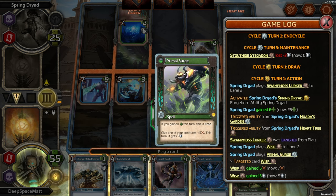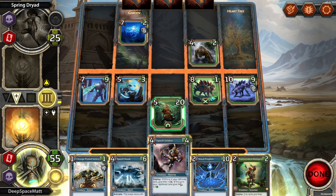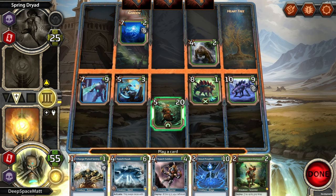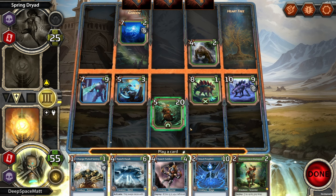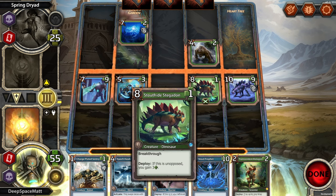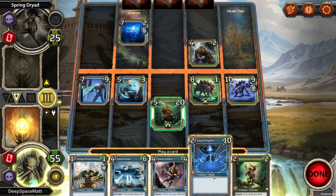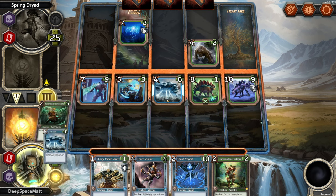Wisp, Primal Surge: if you gained health this turn, this is free — give one of your creatures plus 5 this turn and it gets 5 shield. I don't like that. I don't have any spells to deal with that — they have 7, and I don't have any cards that I could replace. We're just going to lose our creature here. We're on the attack though — how much are we doing? We're doing 10, 17, and extra 6 through breakthrough, so we're doing 23. We don't have a breakthrough character — because I could do this, but they're just going to oppose it to save themselves. Let's do that.